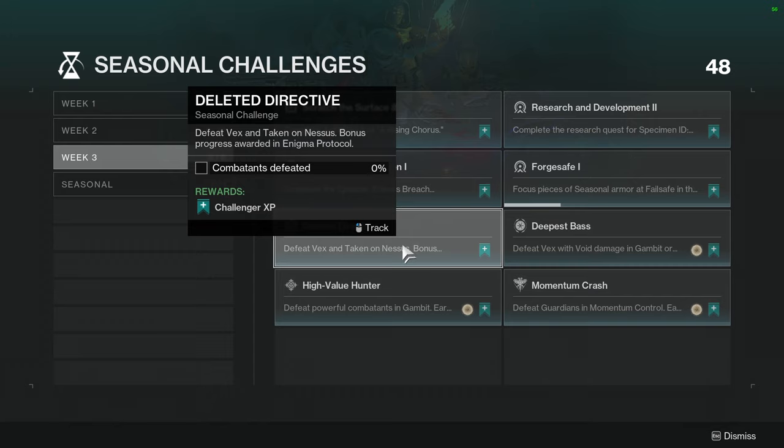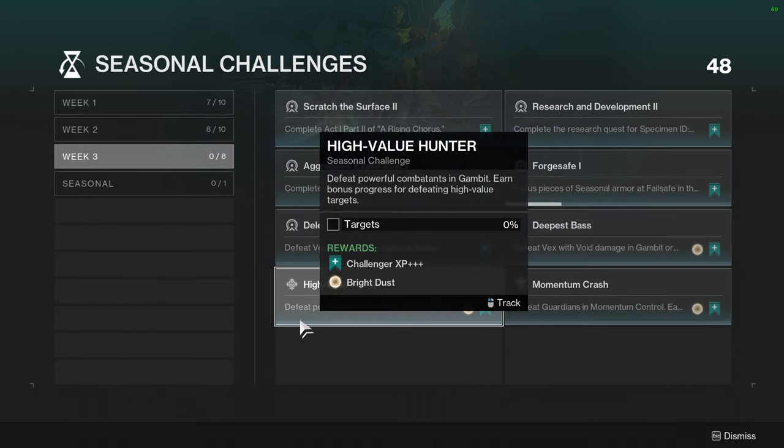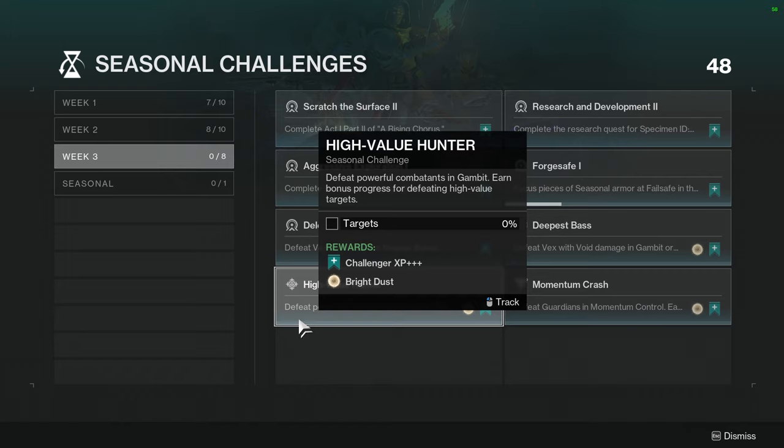Deleted Directive: defeat Vex and Taken on Nests, with bonus progress in Enigma Protocol — I think this is one of the activities. Deepest Base: defeat Vex with void damage in Gambit or Vanguard Ops. This one's kind of annoying. I'll probably do it in Vanguard Ops because if I don't find any Vex I can back out, but in Gambit you get in trouble for doing that. High Value Hunter: defeat powerful enemies in Gambit and earn bonus progress for high value targets — not hard, just requires playing Gambit.